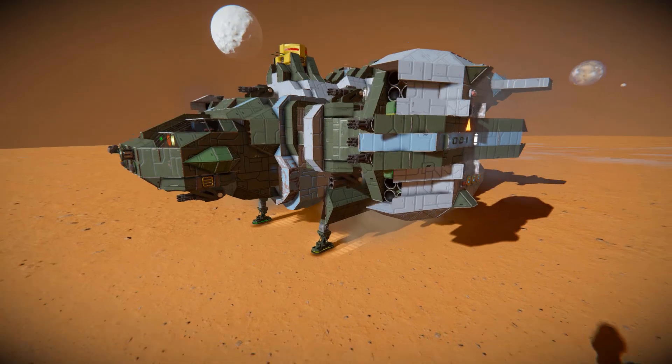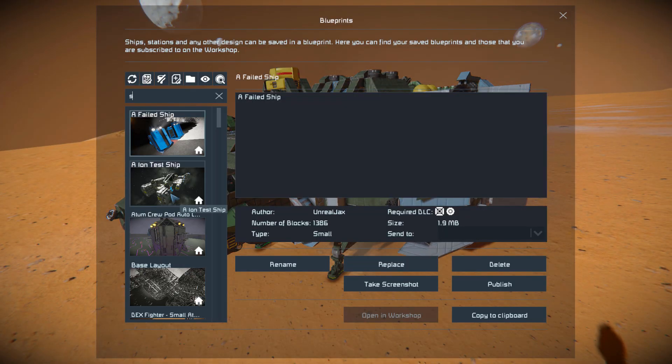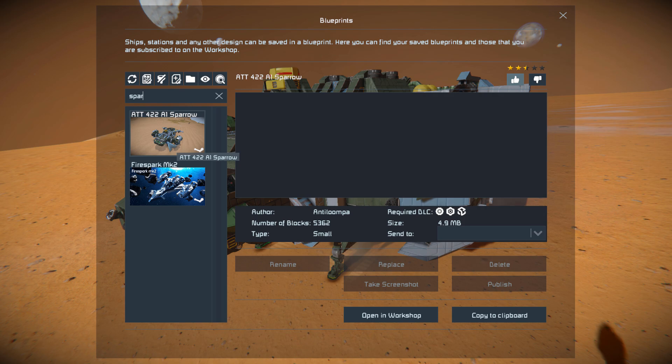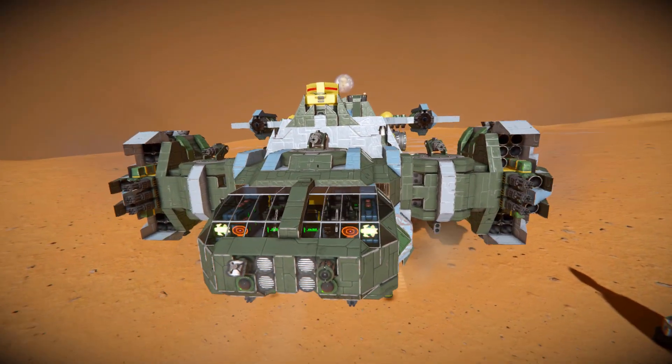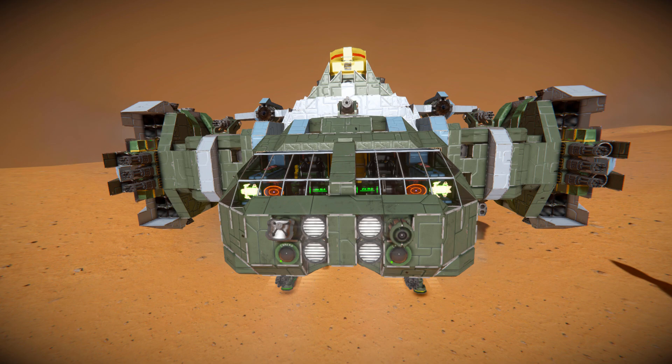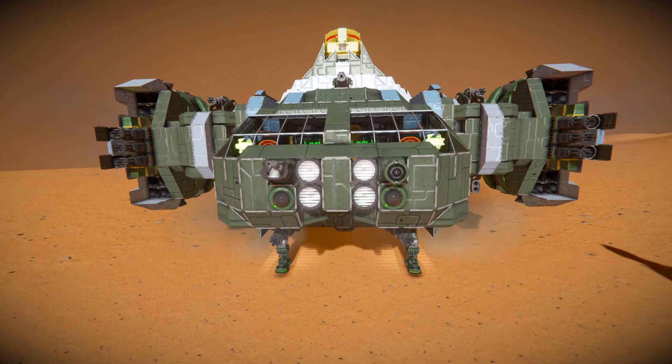For the ship itself, pressing F10 and finding it in the spawn menu, the Sparrow is 5,362 small blocks using the Wasteland, Decorative Block No. 2, and Sparks of the Future DLC packs. I've already given it a thumbs up. So we'll have a quick look around the outside, then go to the interior, then we'll fly it around for a bit and I'll show off the landing gear and how it tucks away.